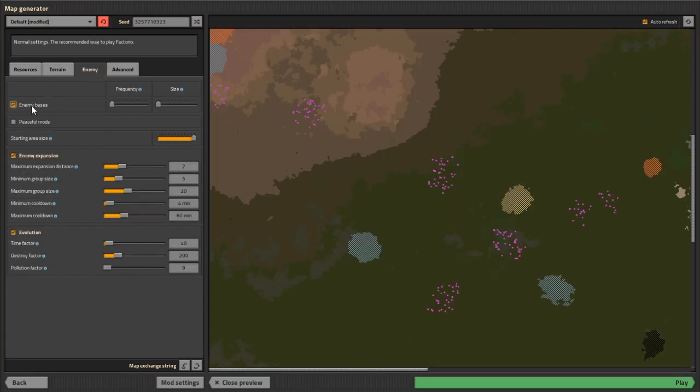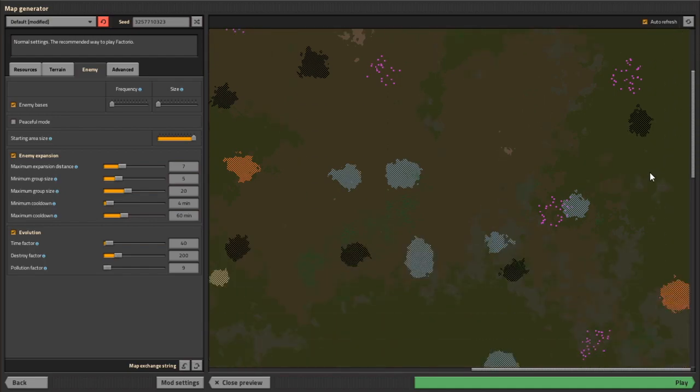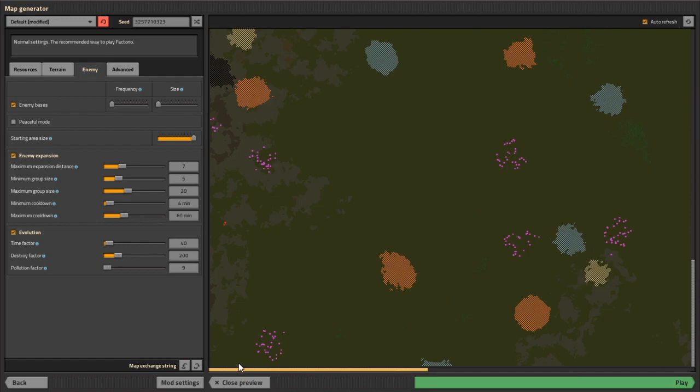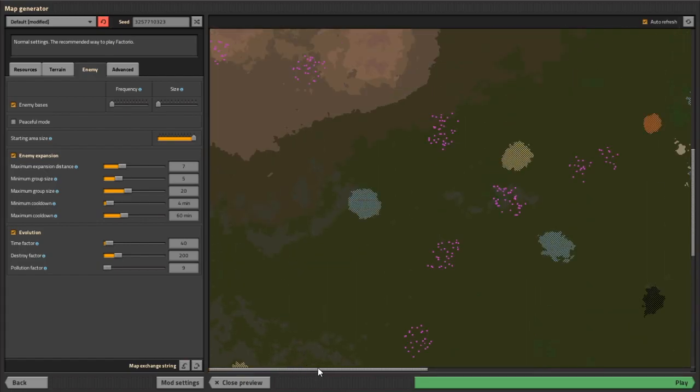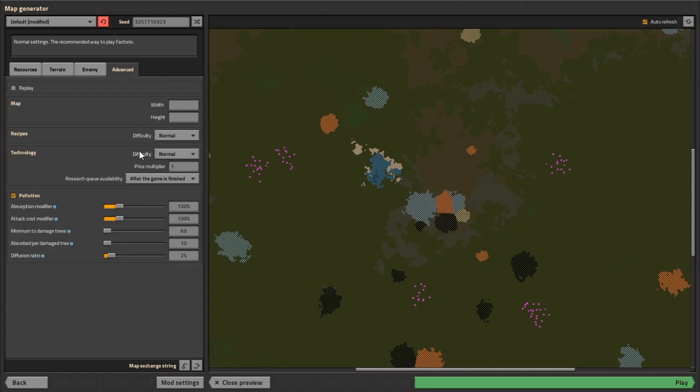Now the enemies — you do need to have enemies on, otherwise you will disable the achievement. I'm not sure if you can enable peaceful mode, but I've turned the frequency and size of biter bases right down as far as they will go and set the starting area as big as it will go. So there's what looks like a single base, a couple of things nearby, so I'm not really going to have to worry about pollution at all. Under advanced settings, remember to set research queue to 'always' so you can always be queuing something up.